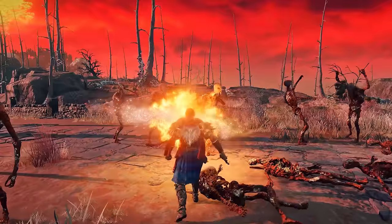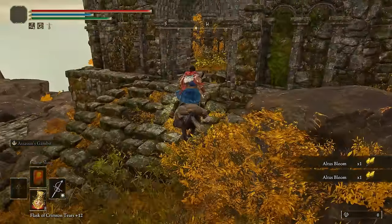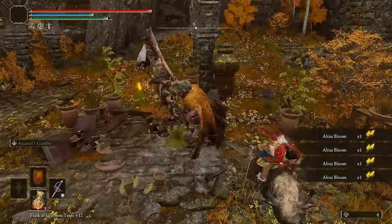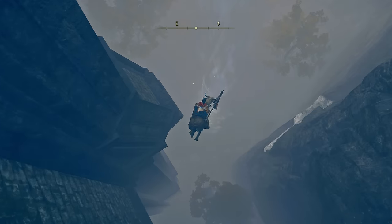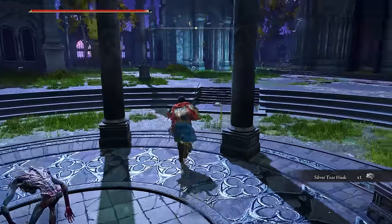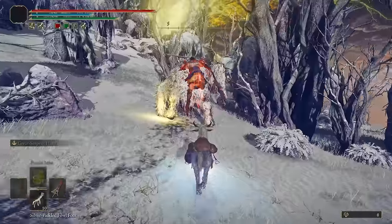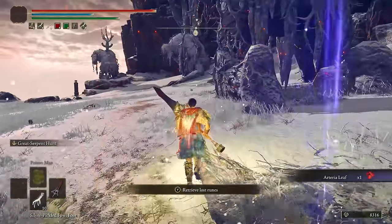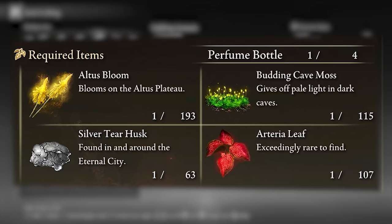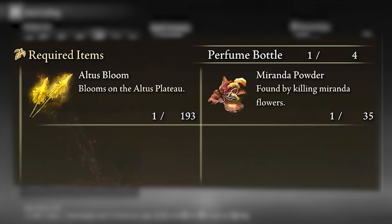Farming might seem boring, but with these spots it's really not that bad and the payoff is huge. The Perfumer's Groddle in Altus is an absolute goldmine — you can get the four main ingredients used in almost every perfume recipe. Living Jar Shards can be farmed as early as Stormveil Castle, right before Godric, and the Land Octopus Ovary is easily farmable right under a nearby bridge. Silver Tear Husks are all throughout Nokron and respawn when resting. Arteria Leaves are actually fairly common — Snow Giants on the Mountaintops drop them pretty much every other run. And if you don't feel like farming, just by playing normally you get enough resources to craft a bunch of them, so why not give it a try next time you play?